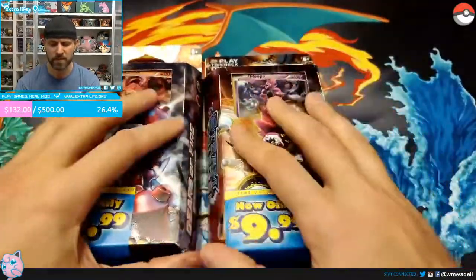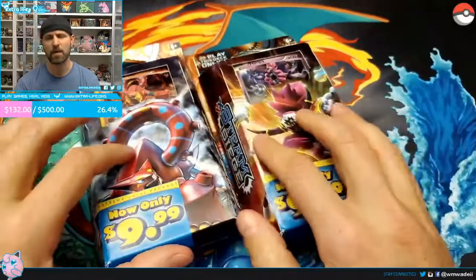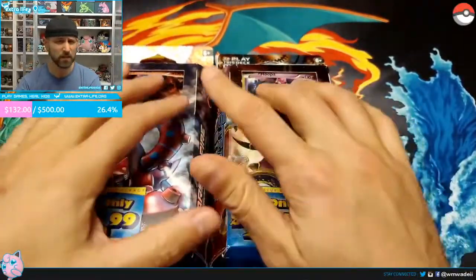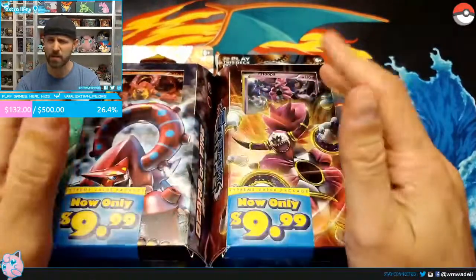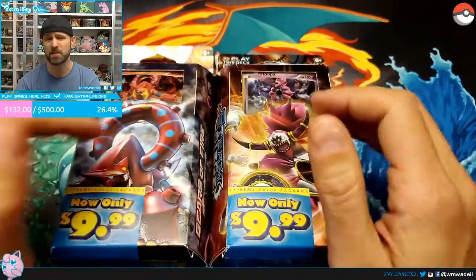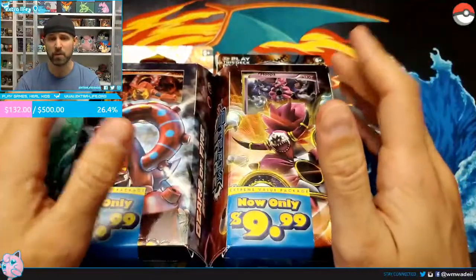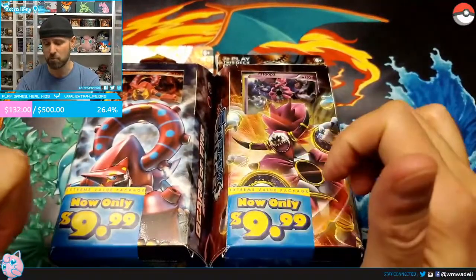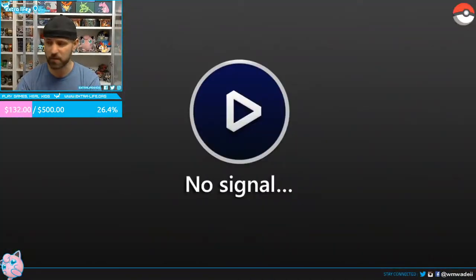Recently I saw these — two Steam Siege as well as Fates Collide. I think I've even seen the XY Evolutions in there for $10 before. I don't know if I've seen any Sun and Moon, but I imagine it's only a matter of time. So if you want to get a good deal on a theme deck and want to join on the TCGO, that's a good way to get yourself started.